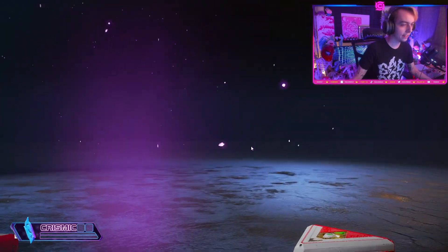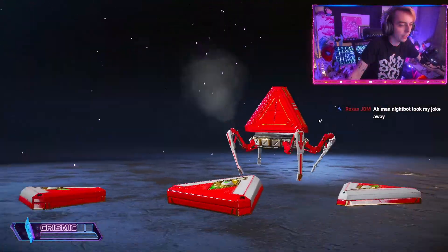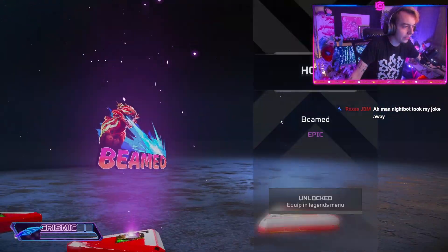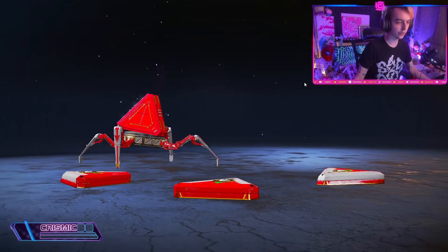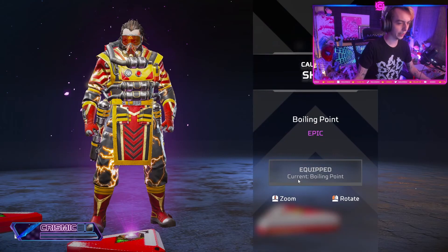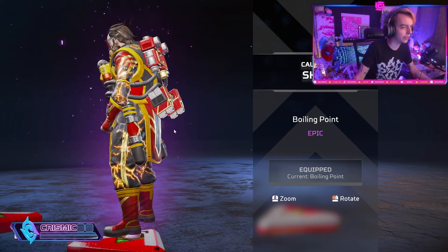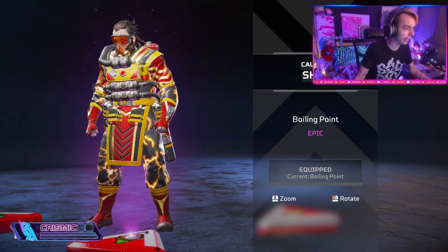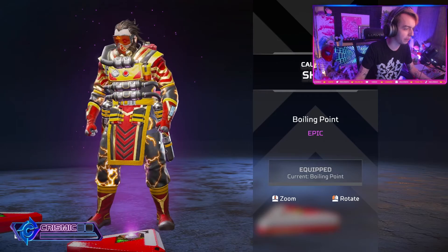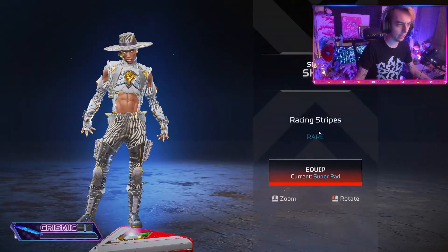All right we got the R99. We got a purple — now this is peak. Hey guys, for the 11 likes — cool. We got the Caustic skin. If you guys know what this is referenced to, let me know in the comments, because I just can't tell what this skin is supposed to be referencing. I like it a lot for Caustic though.